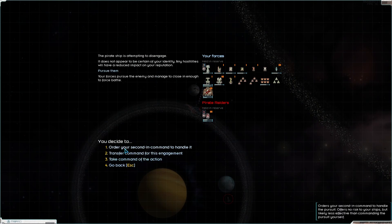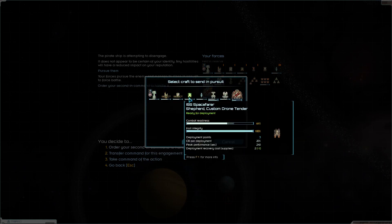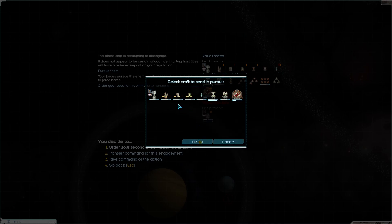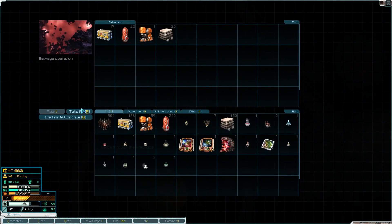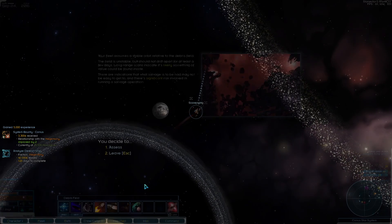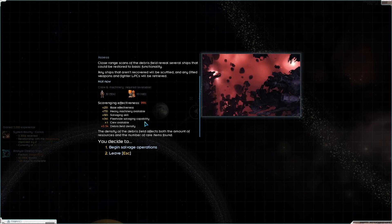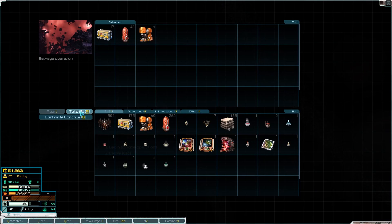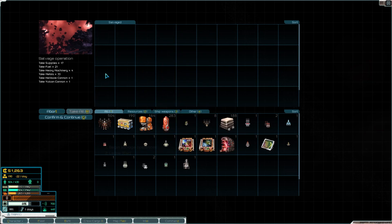Let's pursue them — yes, let the second in command handle it. These three should handle it quite nicely. They got destroyed — very nice. Pick through the wreckage. We can probably salvage as well — 99 percent effectiveness, the salvage rig should help. A Hellbore cannon — anti-armor, a large ballistic weapon, very good against armor, bad against shields. That is quite nice — I'll obviously take all of this.